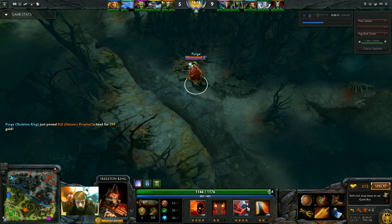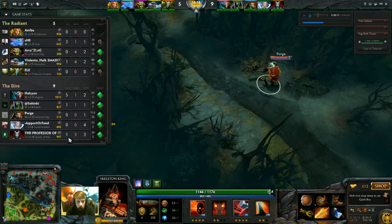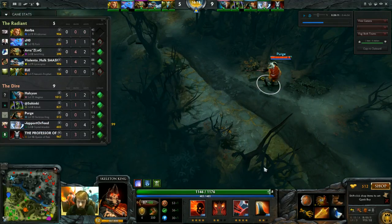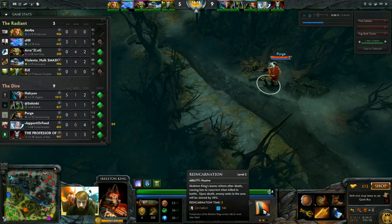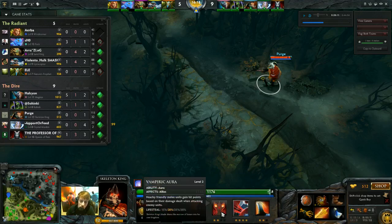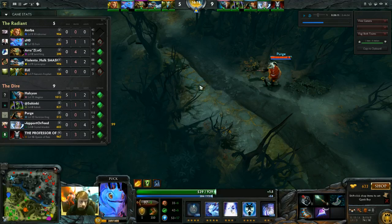I went the more typical laning stun build with max stun, then Mortal Strike. Hand of Midas really gives me a lot of EXP acceleration. If we compare my levels to everybody else in the game, I'm by far the highest level. The main thing you should be using Hand of Midas for is not just the gold acceleration, but also getting more levels up. Getting your second level Reincarnation and decreasing your cooldown, getting to level 16 really fast, is super important. Even getting extra levels of Vampiric Aura is great.